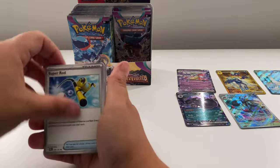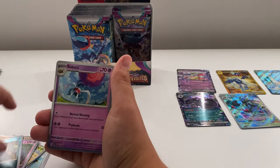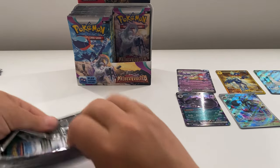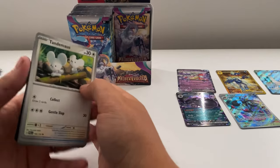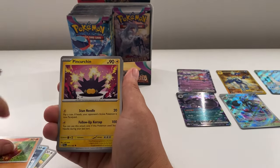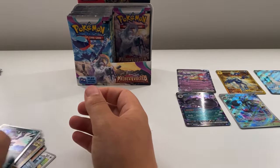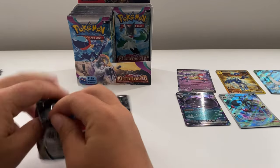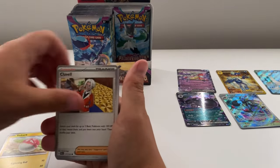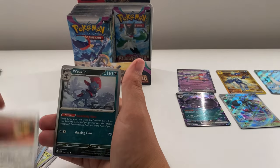Let's keep going — come on guys, leave me a comment, give me some luck! We've got five packs left on the right. Still can't believe we got the gold card in the second pack — pretty good luck. Perichat, Perichat, Moosound, Noibat, Wattrott, and a Salandit. Four packs left on the right. Then: Voltorb, Klawf, Trofeos, Grafaiai, Cititan, Boltund, Jet Energy reverse, Dunsparce reverse, and a Weavile.